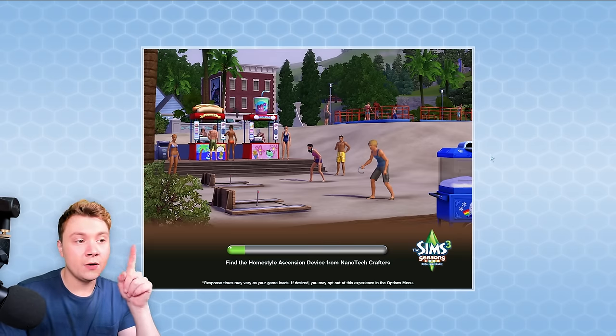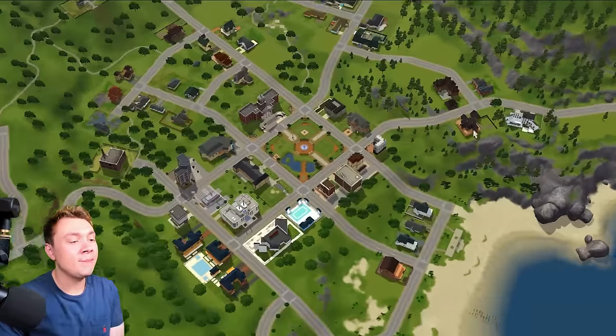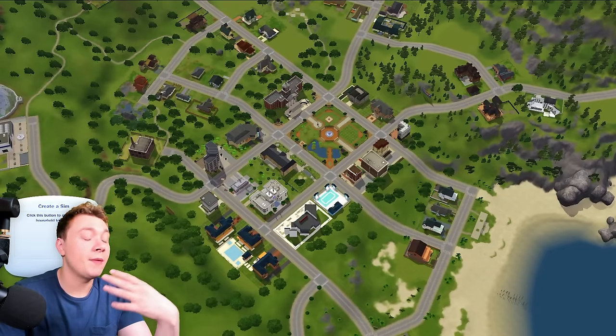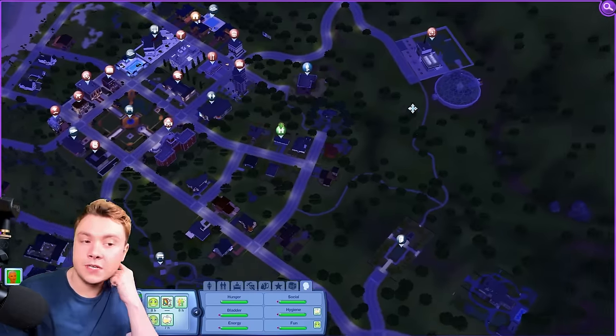In The Sims 4, when you click new game, you have to create a Sim first and then move them into a lot. It just doesn't make much sense. It makes more sense to start from a big open map and then choose — do you play with a pre-made household, do you make your own Sim? One thing you cannot do in The Sims 3, by the way, is visit other worlds.